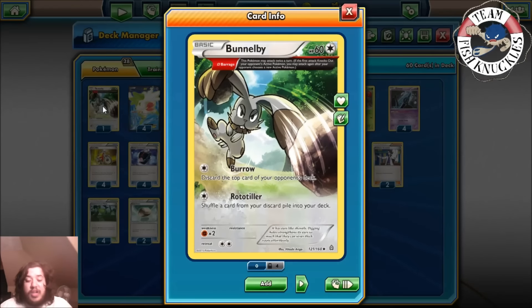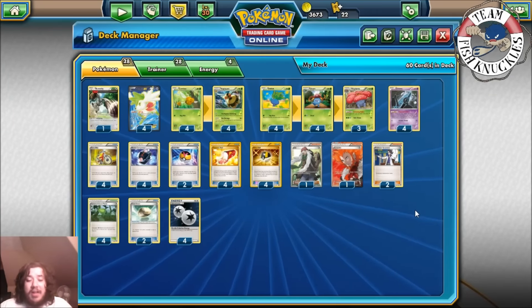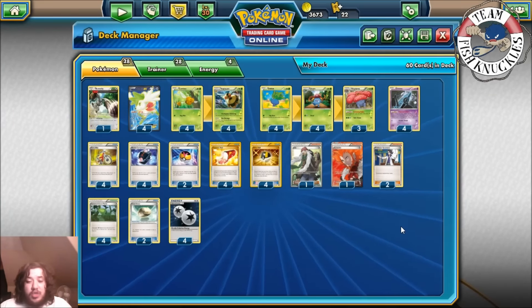We play one Bunnelby. Bunnelby has Rototiller, which lets you shuffle a card from your discard pile back into your deck, so you can recover crucial stuff. If you Sycamore away two DCEs, you can use Bunnelby to get them back. You can also use Burrow to potentially deck your opponent out. Bunnelby is mostly used to put cards back into your deck. That's all the Pokemon - 28 total, with 8 being draw Pokemon.